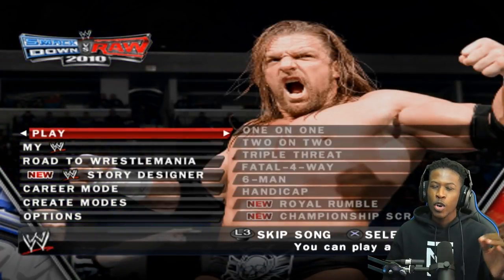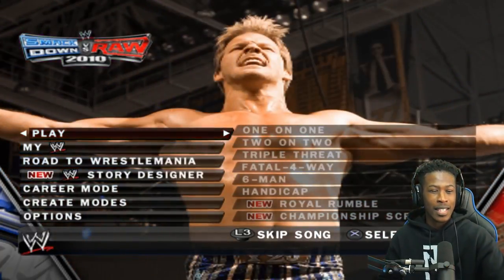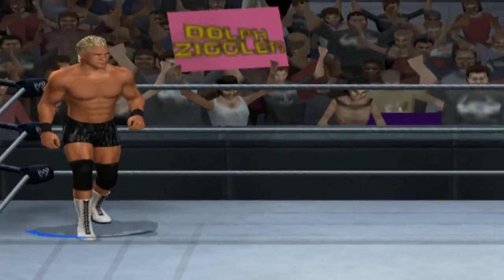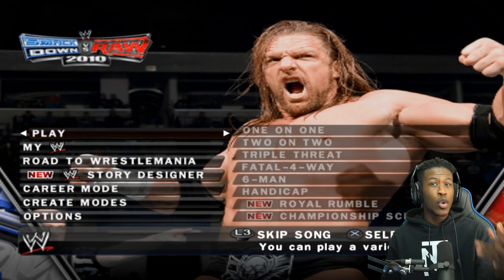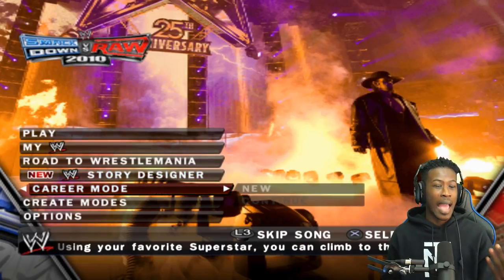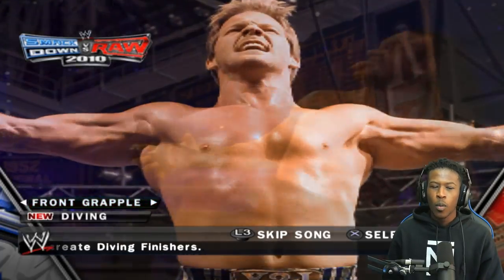Today we're going to be going into Create-a-Finisher mode and we're going to see what kind of wacky finishers we can come up with. Before everyone gets excited about me hopping on this game, it looks a little wonky when you play a match. It's kind of blurry and jumpy — I'm playing this on an emulator instead of an actual PlayStation 2 or Xbox 360. But when you go into Create-a-Finisher, it looks okay. So we're going to go into front grapple and see what kind of wacky stuff we can make.